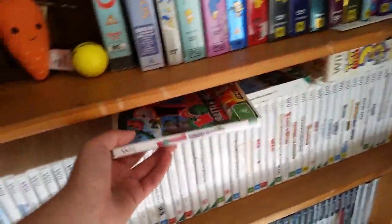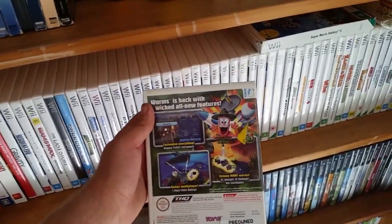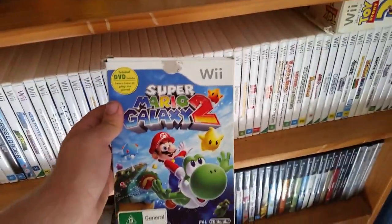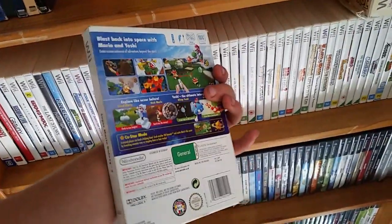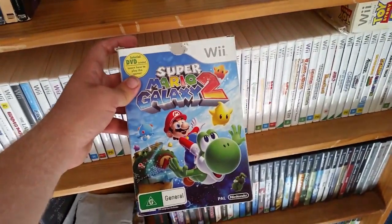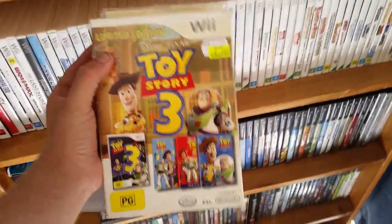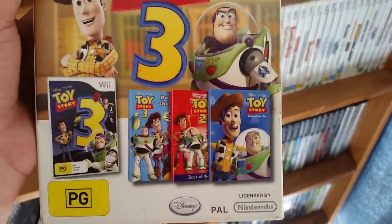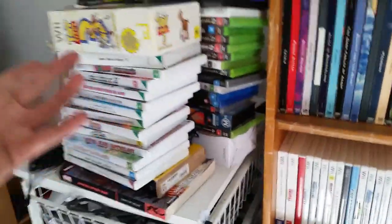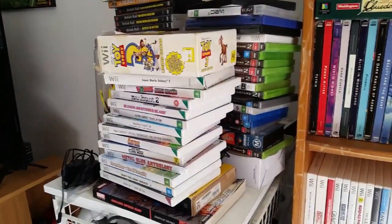Manhunt 2 you see everywhere in the UK — I got mine for two pounds. Worms: Battle Islands is a little harder to find, great multiplayer — Worms games are some of the classic all-time multiplayers. Super Mario Galaxy 2 I have in the box, which includes a tutorial DVD on how to play. I haven't played it because my Wii is hacked and I can't update the system without bricking it. Got it for five bucks. Toy Story 3 comes with Toy Story 1, 2, and 3 novelizations — I love books and video games.